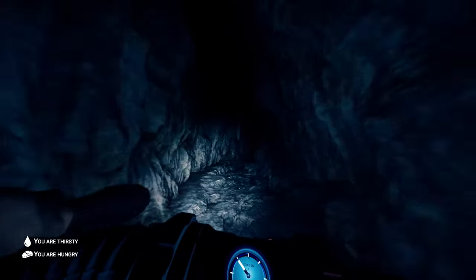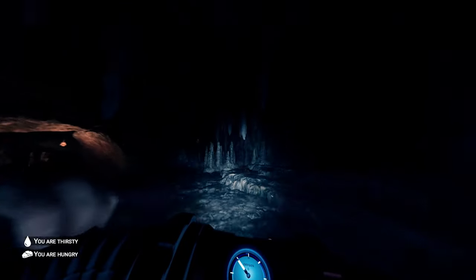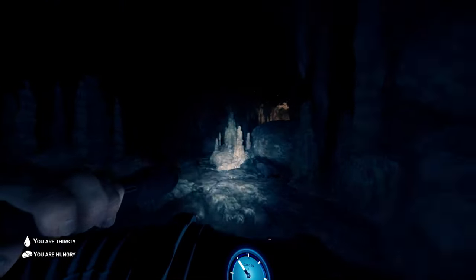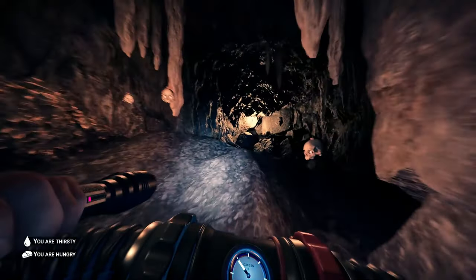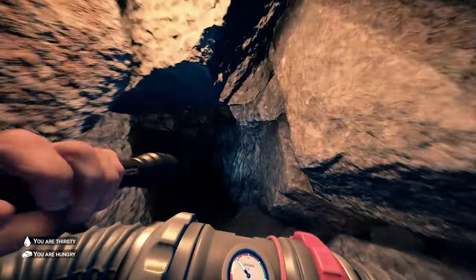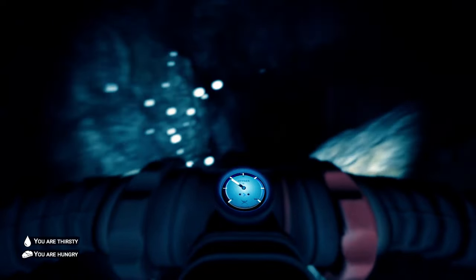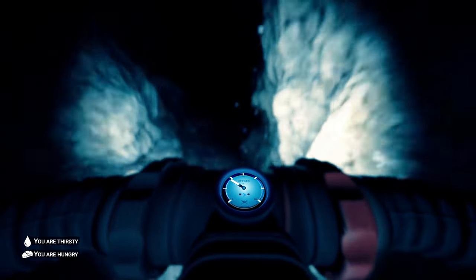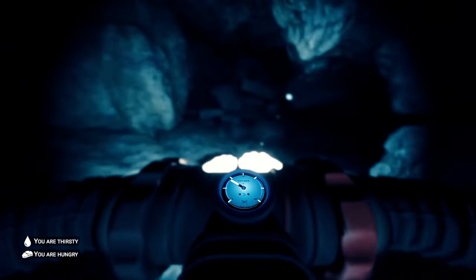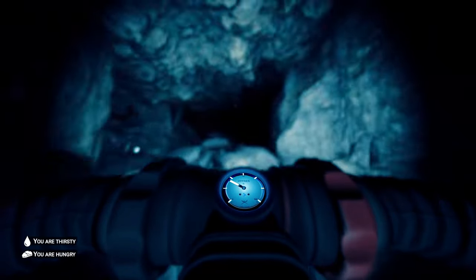I kind of got used to this cave — it feels like home. To the left is just some rope, different garbage you can pick up, nothing. Mutant baby — get away from me. One more swim. This one is kind of a pain in the ass. When you get right in here, you've got to work it getting through here.